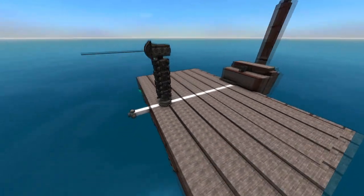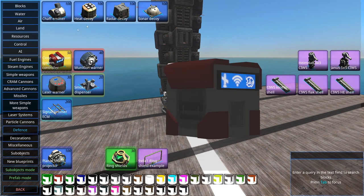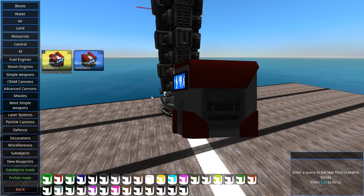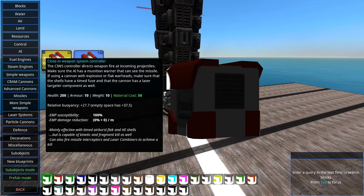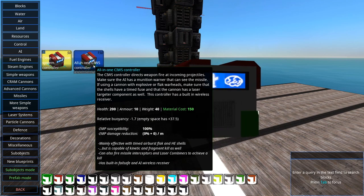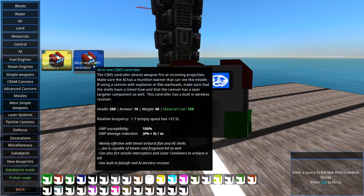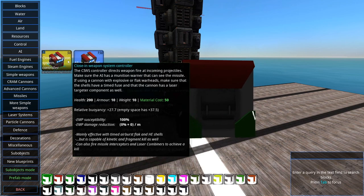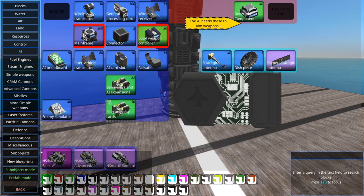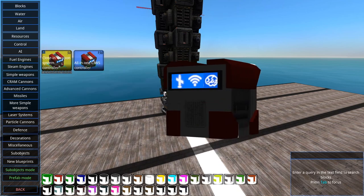We're mostly focusing on the controller this time. You find it in the defense section, and there are two variants: the Close-In Weapon System Controller and the All-In-One SeaWiz Controller. The all-in-one is exactly the same except it's way more expensive, has a built-in failsafe to stop your weapons shooting friendly blocks, and a built-in wireless receiver so you don't need to attach one separately.